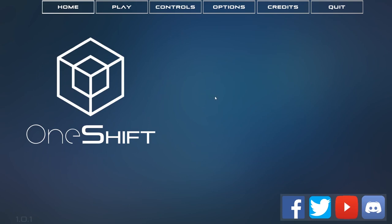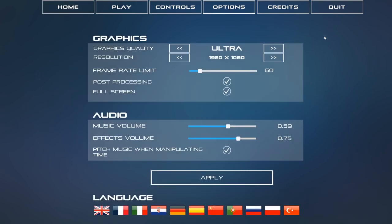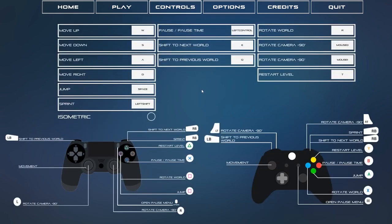I've only played a couple of the levels just to test it out — it works fine. As always, we're going to take a look in the options menu before we get in there. Quality, resolution, frame rate limit, post-processing, full screen — very basic audio and video settings, and that's about it. There are a lot of languages available, which is cool. Nothing else in the way of accessibility options, but in this game I don't know that they're really necessary.